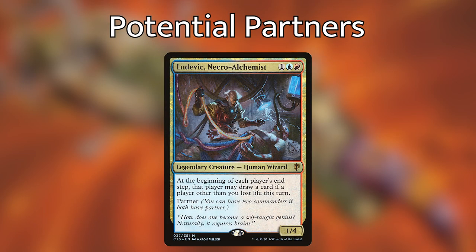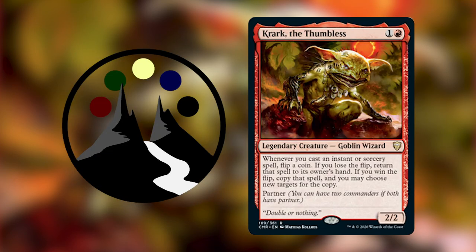Right now, the commander I would recommend most to pair with Quark is Ludovic Necro-Alchemist: one blue-red for a 1/4 human wizard. At the beginning of each player's end step, that player may draw a card if a player other than you lost life this turn. You can use Ludovic for card draw and Quark as your instant and sorcery spell-slinging base. If you'd like to see a deck tech on Quark, it'll probably be with one of the blue partners that cares about instants and sorceries, or with Ludovic Necro-Alchemist — let us know in the comments!